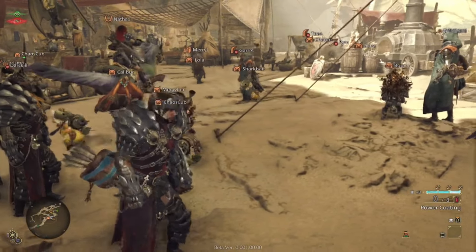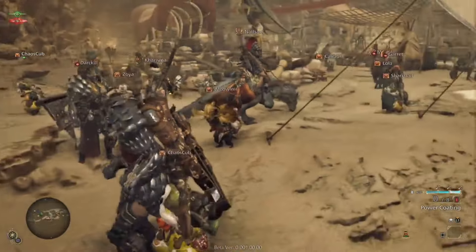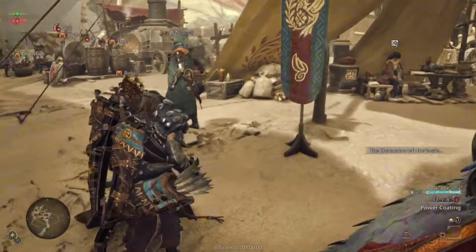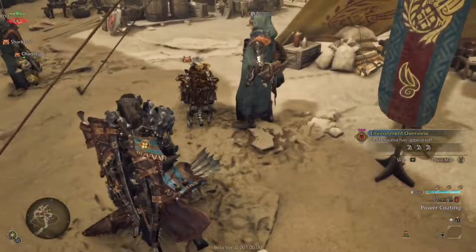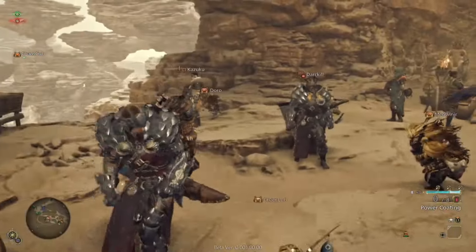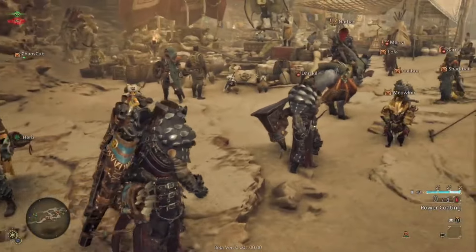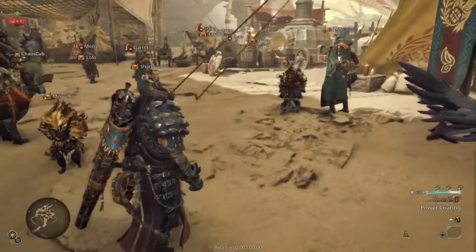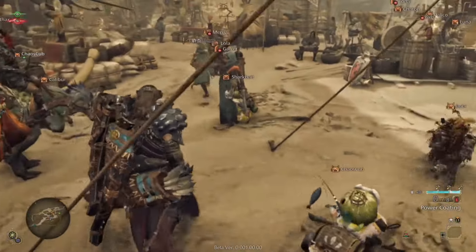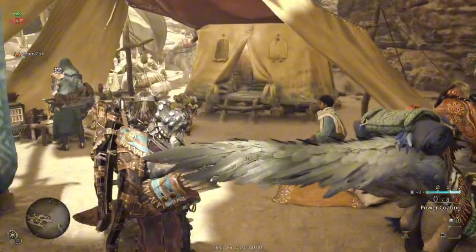Once you've completed that first story mission, you have access to free roam around the world and run around the hub. This hub is the new social hub — you can see all the different characters, palicos, and other player names. It's directly interactive with the map; you just walk out and fight monsters, but you'll still see all the different hunters here. It's very chaotic at times, but there is an option to turn off the palico names in the settings.